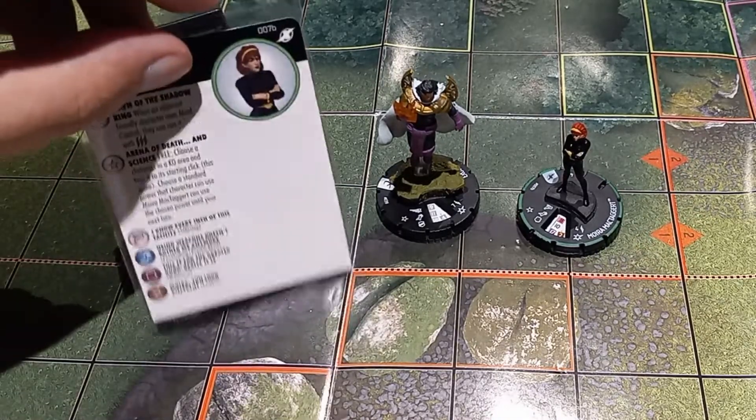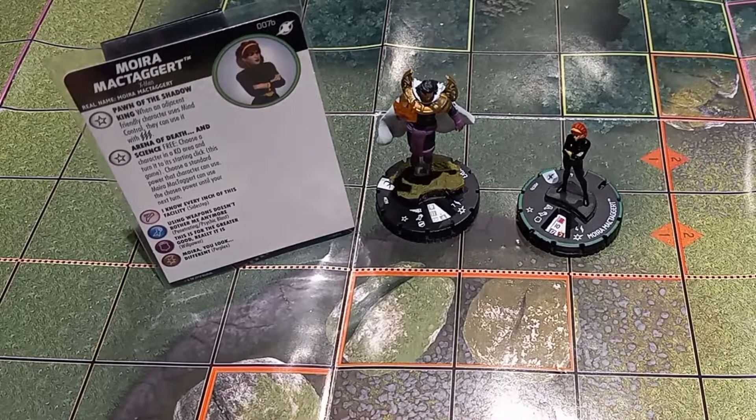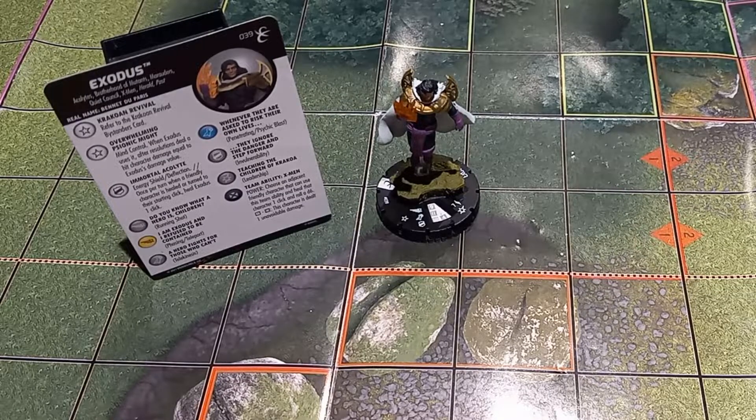It's a lot to deal with with a Running Shot. If you throw a Telekinesis onto Exodus from somebody else, he Running Shots up carrying Moira — she's adjacent to him, and he can just go mind controlling the entire opponent's team, killing them all after they've already hurt themselves. That is the deep dive on Exodus, one of my favorite X-Men figures from the past few sets. I personally like Exodus more than almost any other Krakoan Revival character, as he solves a lot of the problems with Krakoan Revival on his own, and when paired with friendly allies, can make those problems completely disappear and turn the tide heavily in your favor. Happy playing!